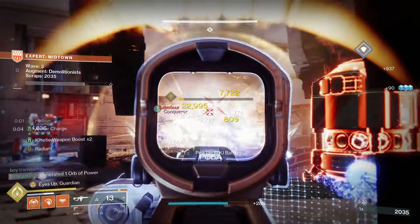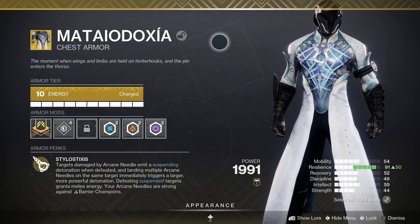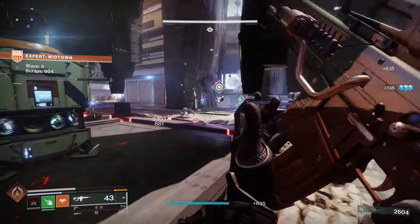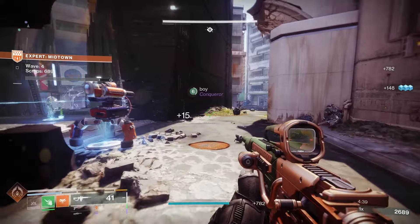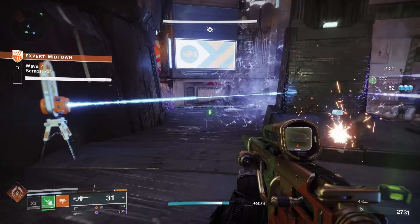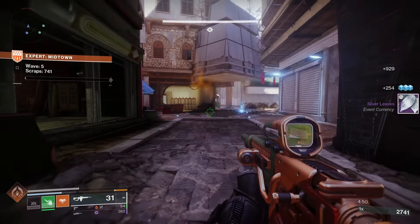For the exotic armor we're using the Matteo Doxia, a warlock chest exotic. Its perk is Stylo Fixes: targets damaged by arcane needles emit a suspending detonation when defeated, and landing multiple arcane needles on the same target immediately triggers a larger, more powerful detonation. Defeating suspended targets grants melee energy, and your arcane needles are strong against barrier champions.